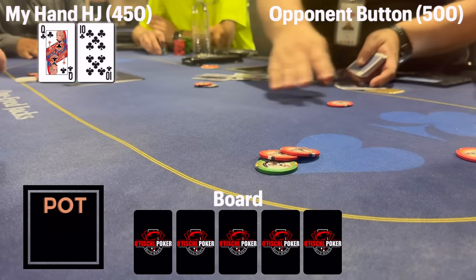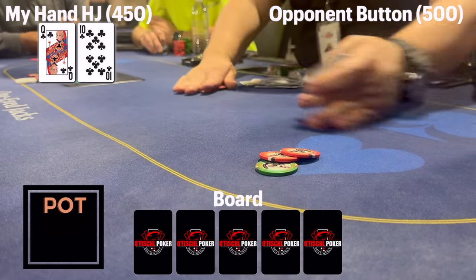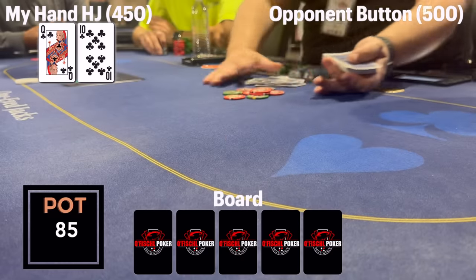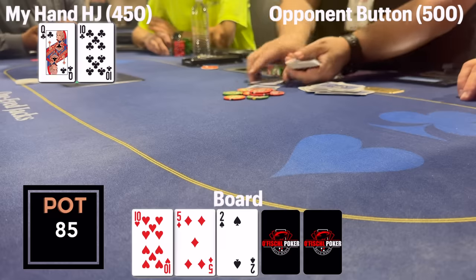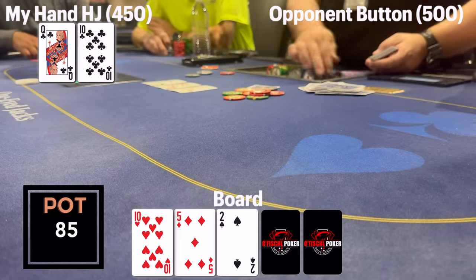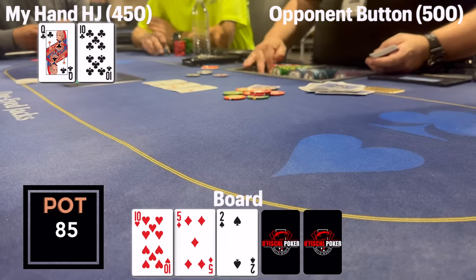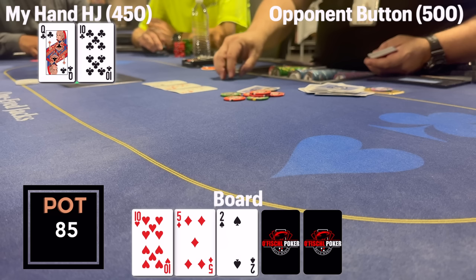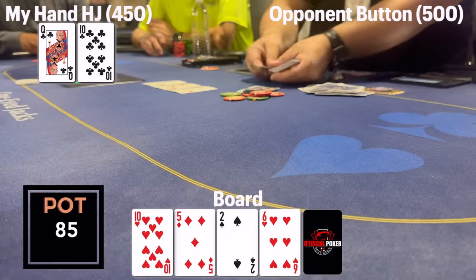Following that, I'm in the hijack with queen-ten of clubs with a button straddle. There are two limps; I raise to 35, picking up 15 of dead money. The button decides to call, so we are heads up to a flop which comes 10-5-deuce rainbow, no clubs — flopping top pair decent kicker. I don't want to have a 100% c-bet frequency. The button I consider to be on the tighter side, so thinking he's relegated toward ace-high holdings, maybe eights or nines. I choose to check this one — happily include this hand in my check-calling zone because not too many runouts will worry me. My opponent checks it back.